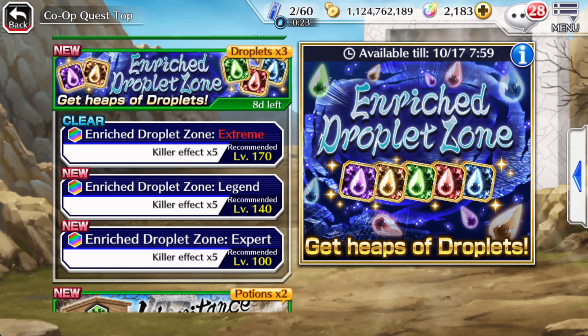I think it's about 1K droplets per slot, so it might be 3 to 4K total. Basically, you're going to need a lot of droplets in order to T20 a character.